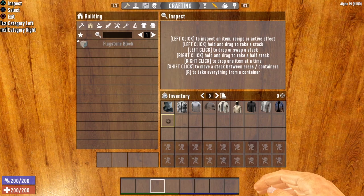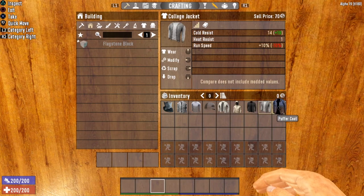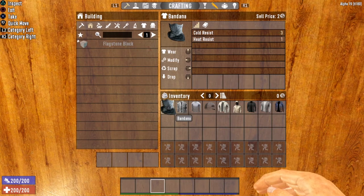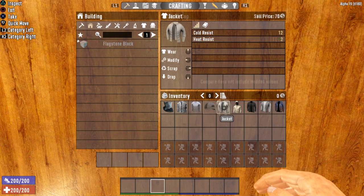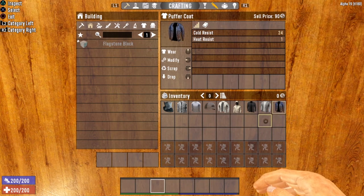The next group is your winter wear. These items will boost your cold resist more than anything. Starting with the bandana, which goes on your face slot and gives you a cold resist of plus three — it adds a little heat resist too, but it's considered winter wear because it increases cold resist much more. Other items in this group include the flannel shirt, the sweatshirt, the skull cap, the jacket, the hooded sweatshirt, the suit jacket, the college jacket, and the big boy of the group — the puffer coat — which gives you a cold resist of 24. If you are in the winter biome, you definitely want to be wearing a puffer coat.